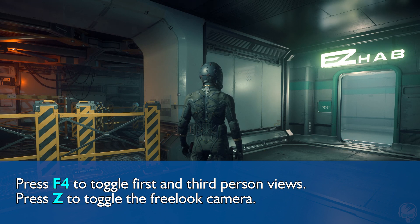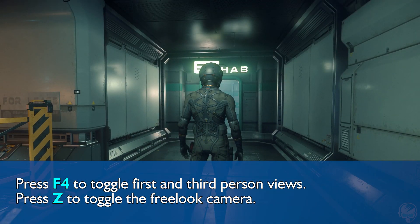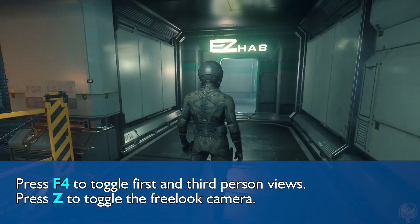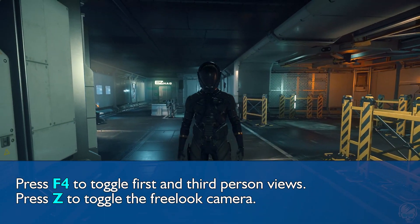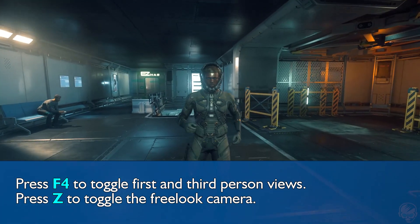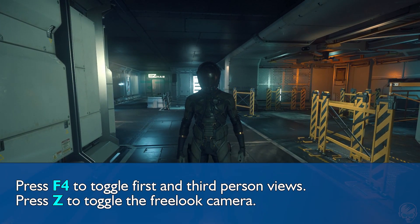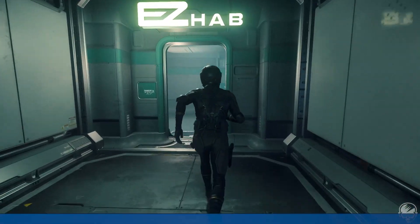If you want to rotate the camera around your character — or the ship if you're seated — without moving your character's head or the front of the ship, just hit Z. That will toggle free look mode, and you can move the camera around your character. To reset its position, hit Z to lock it in place again. If you want to reposition it, just hit Z, rotate, then hit Z again to lock it in place.